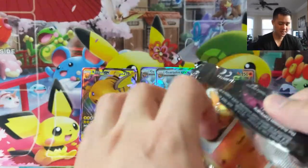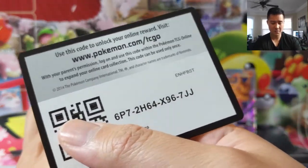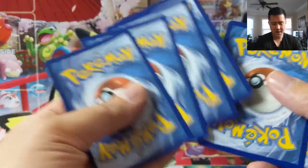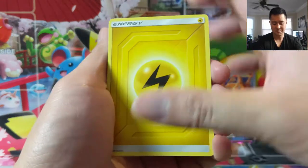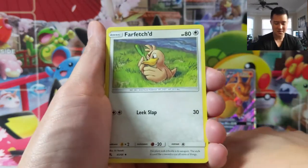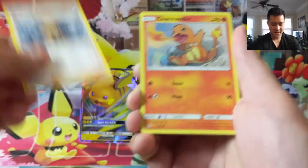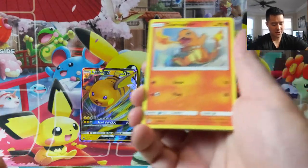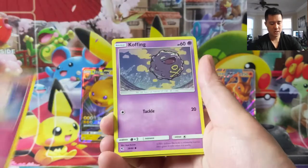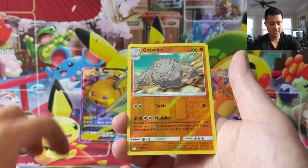I didn't really mix the packs up, so this is going to be our last pack for the first tin. We're pretty satisfied with the results, all from that one pack nonetheless. And I think that is what will separate Hidden Fates from most future sets and why this one will just be so popular. Charmander, Slowpoke, Cleafairy, Koffing, Vaporeon — always have to pull a Vaporeon. And I feel like we also pull a lot of reverse Gravelers.